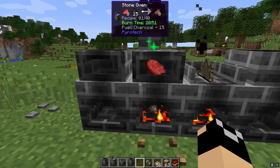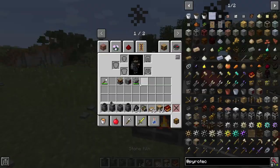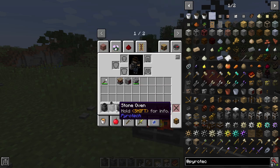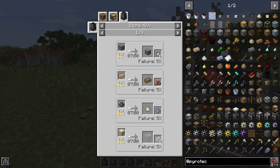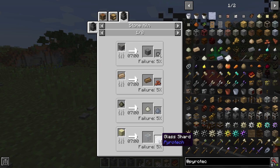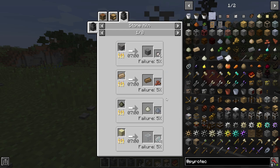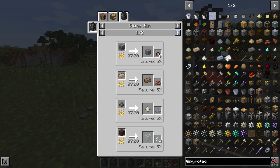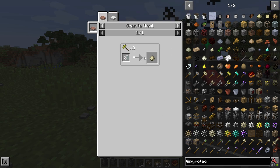It cooks all items at once — so whether you cook one steak or eight, it's still about two minutes. Something to note: the oven has no fail chance, and the sawmill has no fail chance. But the kiln has a failure chance — for example, making glass has a five percent chance to fail and instead yield glass shards. In some cases in modpacks like Tails, there are things that are very useful to burn down specifically for the failure-chance items.